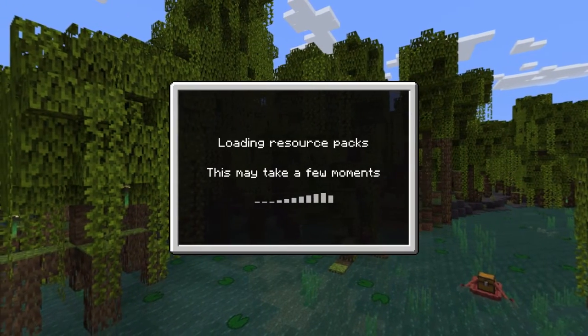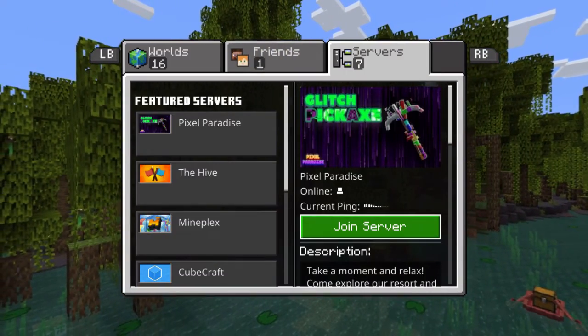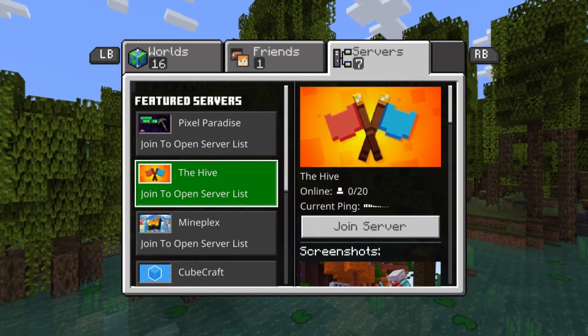Minecraft is now loaded up. What we're going to do is click on the play button and go to servers. And if you look, there is still no add server button, but it says join to open server list.